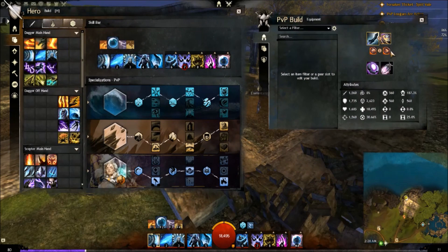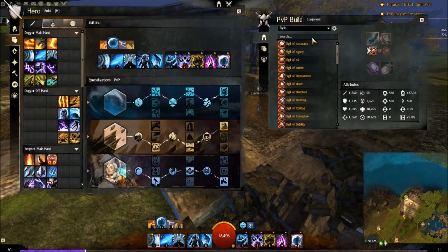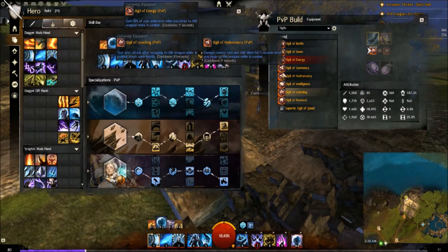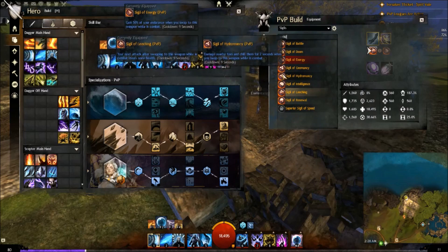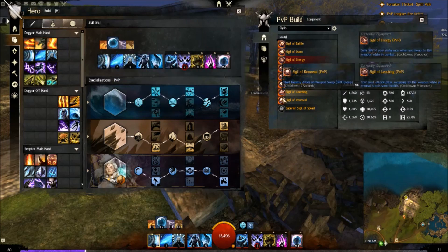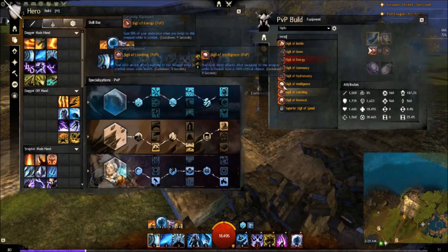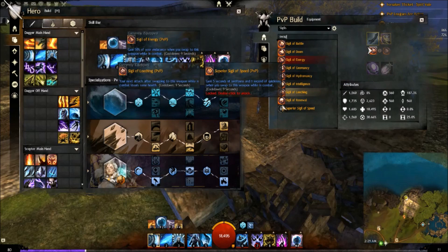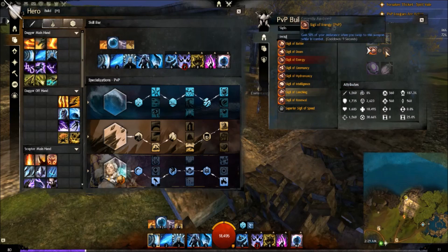I like leeching and energy sigil — energy for the extra dodge when you switch attunements. You can also run something like geomancy, anything on swap. You can pretty much run any of these sigils: intelligence is pretty bad, hydromancy is not bad, geomancy is pretty good, doom is pretty good, battle is pretty good. Speed is pretty good as well. But you have to run energy.